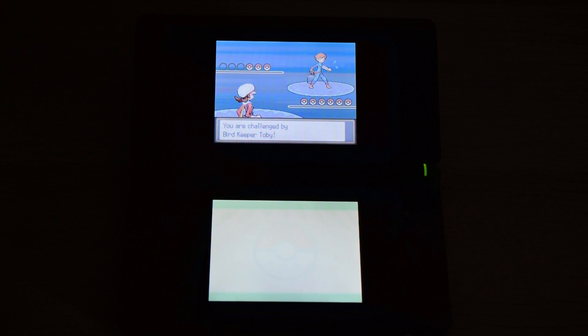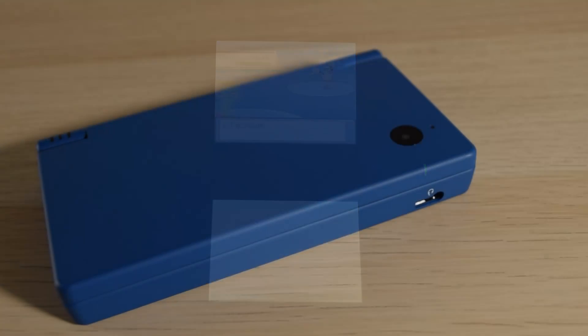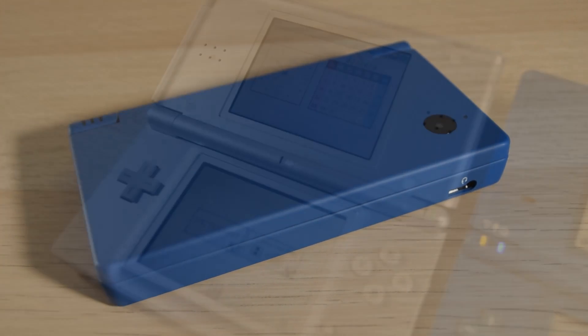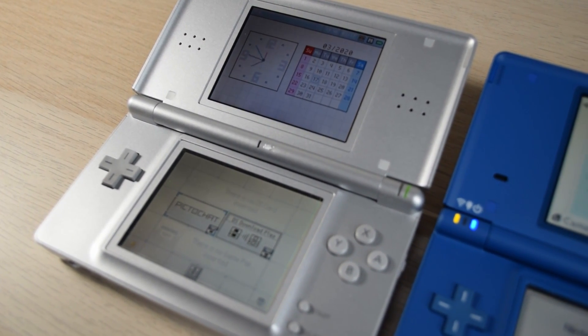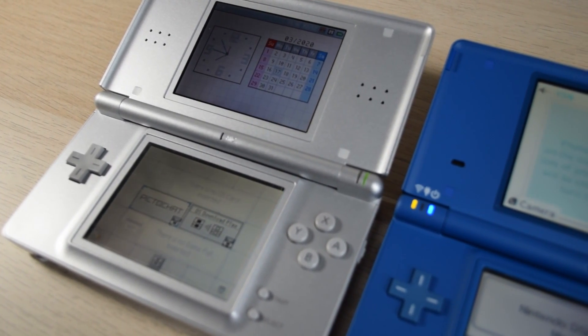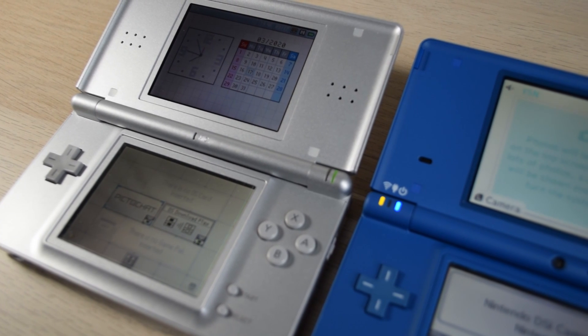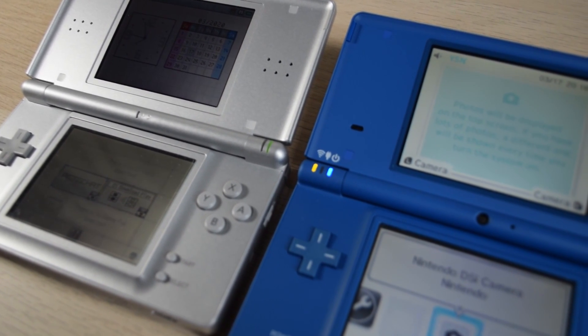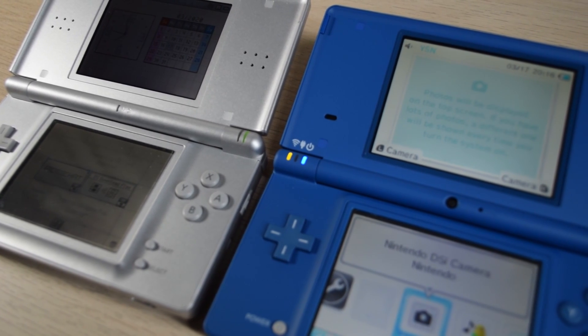I recommend a DSi and DSi XL as well. Even the regular DSi has a bigger screen than the original and Lite models. There's no obvious ghosting, and the battery is still really, really good, despite not lasting as long as the Lite. There's no hinge problems either, but you do lose GBA backwards compatibility.